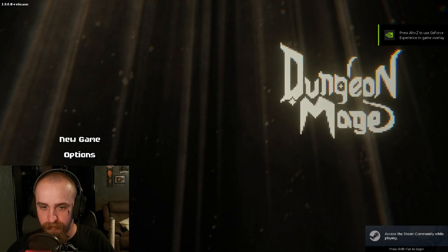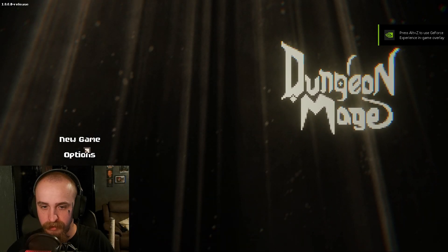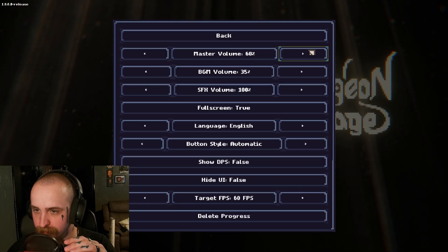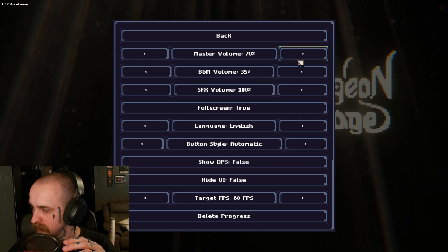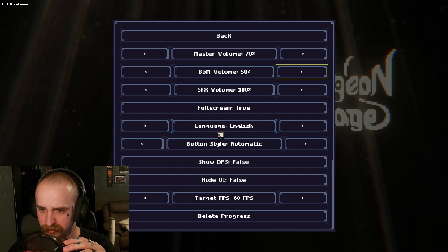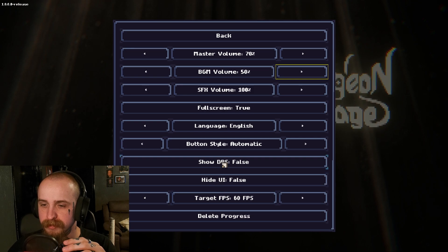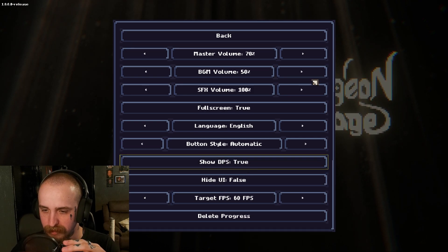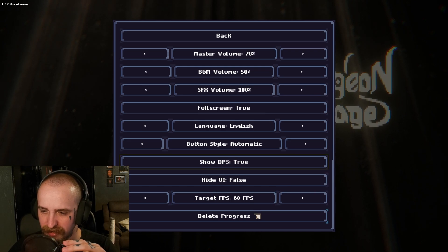Very simple main menu, not bad. Options, it's very cool. Bring up the volume to 50. I like how it says 'false show DPS.' Let's have some DPS on. Hide UI, now I'm good.